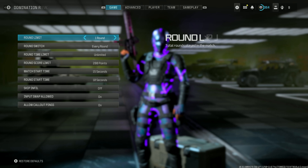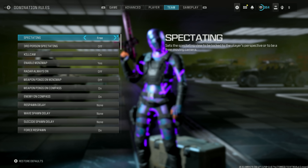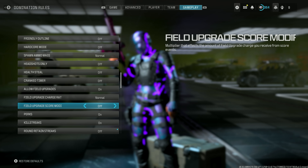So what you wanna do for this glitch is head to custom game rules, then go to team, change spectating to 3, now scroll until you see force respawn, and set it to off.